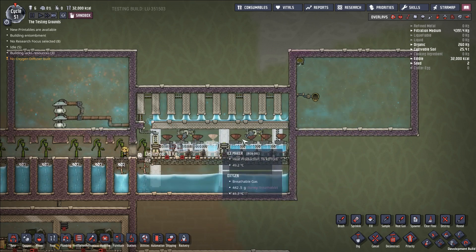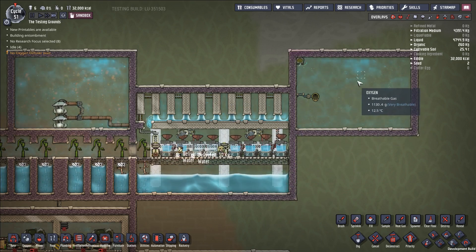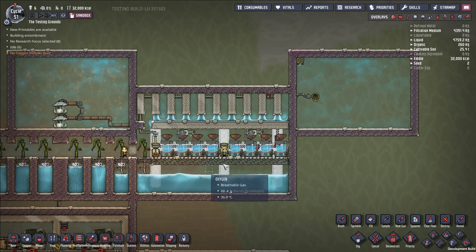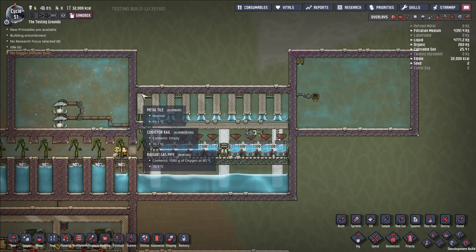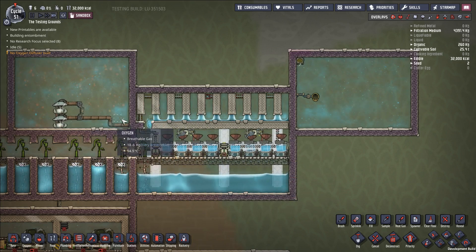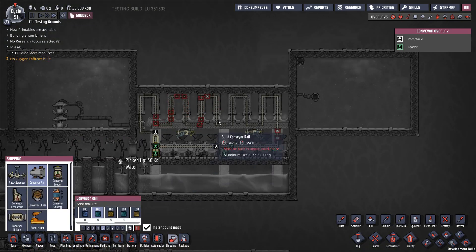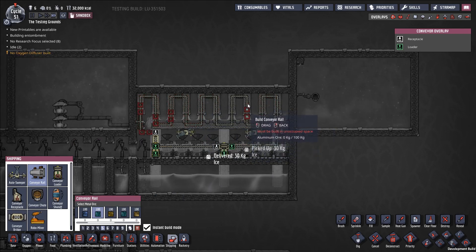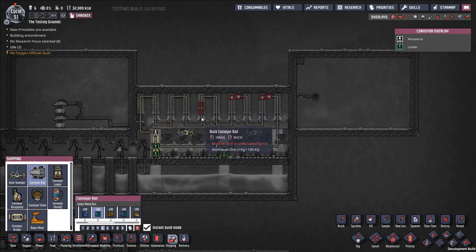The choice of a counterflow heat exchanger is going to result in colder oxygen. If you're fine with warmer oxygen, you might just have a concurrent flow heat exchanger where the conveyor rail travels in the same path as the gas. Going over to our shipping view, you can see the ice traveling along and then it melts. The ice is coming along, going along, and at some point it's going to melt and dump a bunch of cold water into this area.